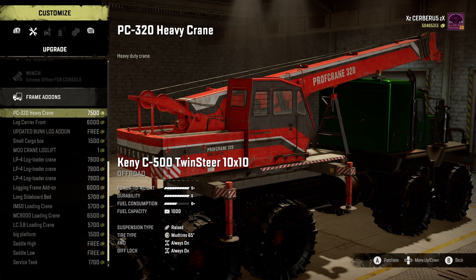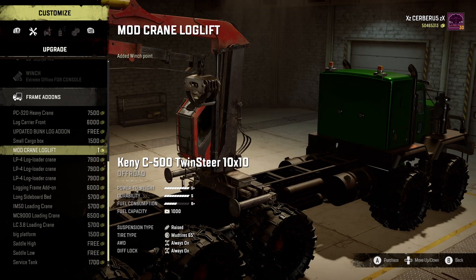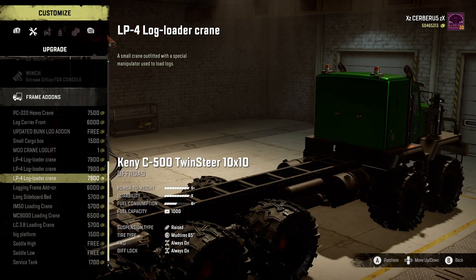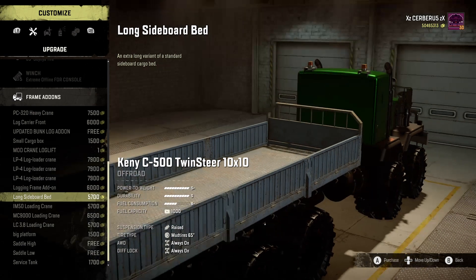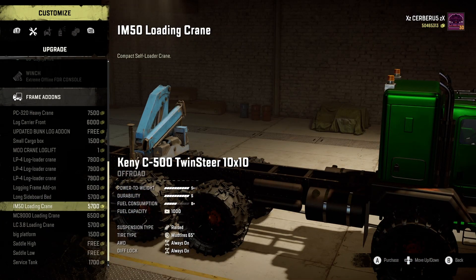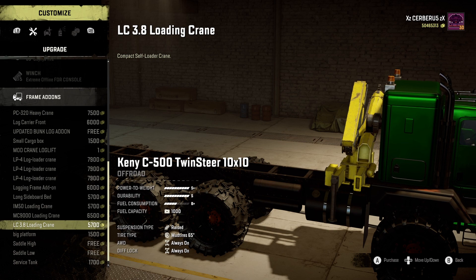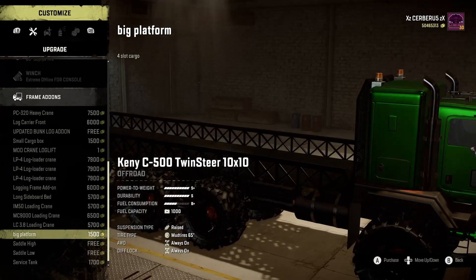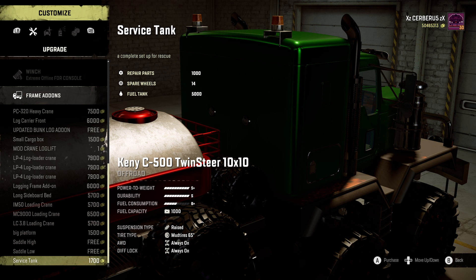I'm going to go to frame add-ons and see if there's anything different. We've got the heavy crane, log carrier, front updated bunk, log add-on, small cargo box, mod crane, log lift - various cranes. There's a logging frame add-on, a long cyborg bed which carries three slots, the IM50 loading crane, the MC9000 loading crane, compact self-loading crane, improved hydraulics for more lifting power, and the LC38.